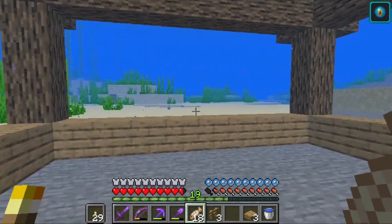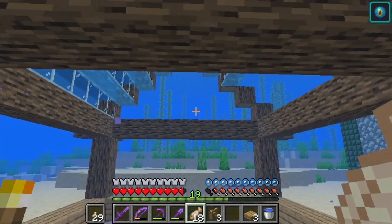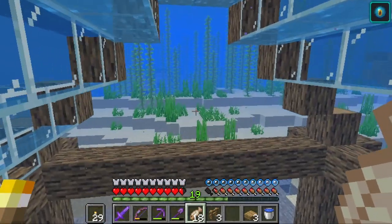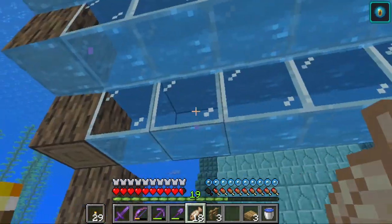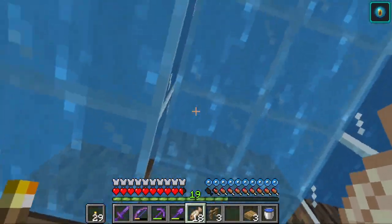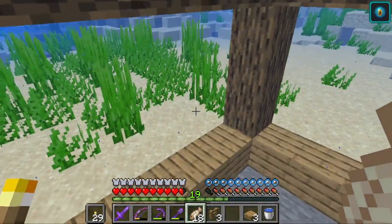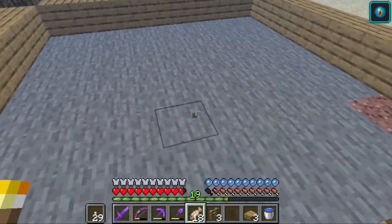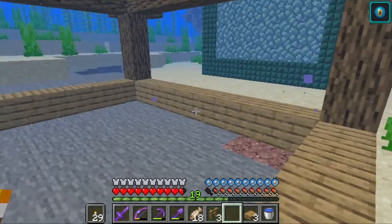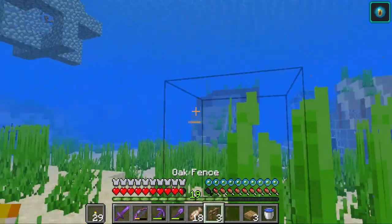I wanted it to be mostly glass because that's what an atrium is, so the roof is going to be made out of glass panes. We're going to get some bees in here, some beehives, we're going to get some flowers - we're going to make it very pretty.